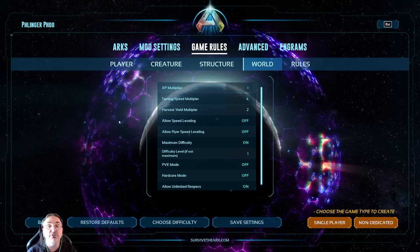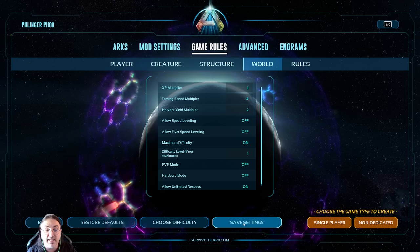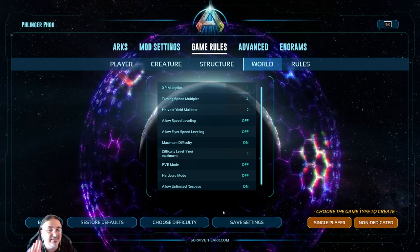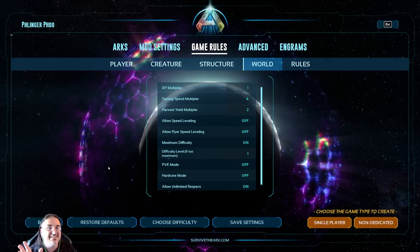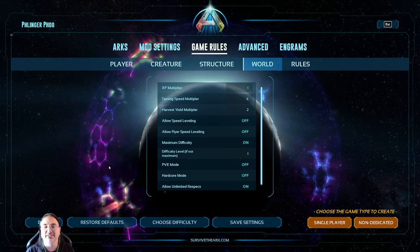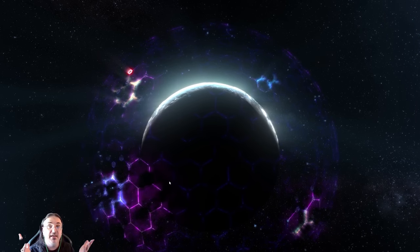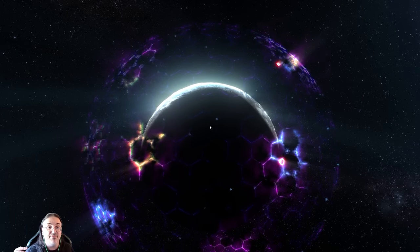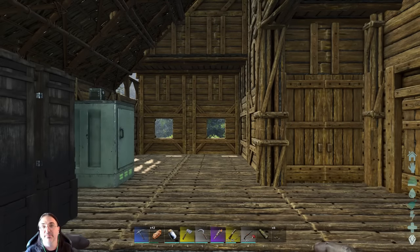Remember, every time you make setting changes, click save settings. I have noticed that saving settings only works about 75% of the time from that button — sometimes it just doesn't save. You need to actually log into the game, and once you do, it 100% saves all your settings. Then you're good to go — wait for it to load up and everything is completely saved.